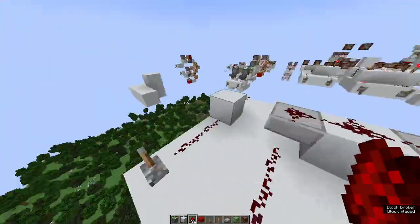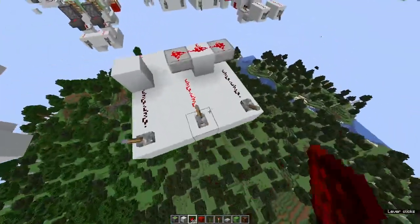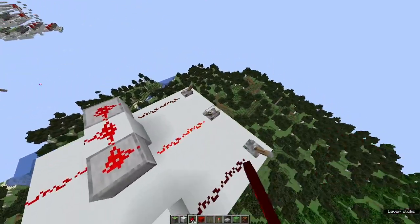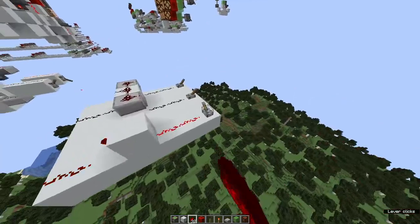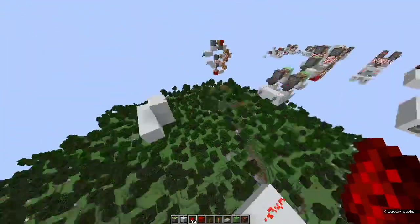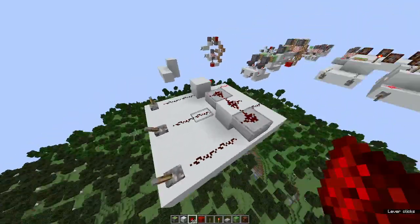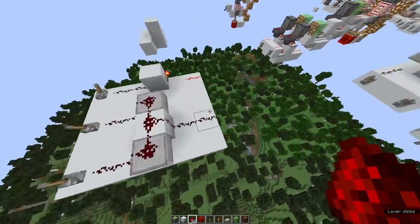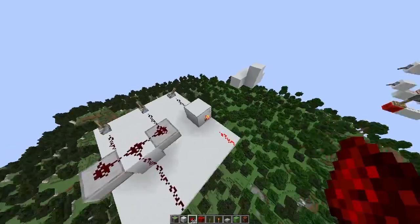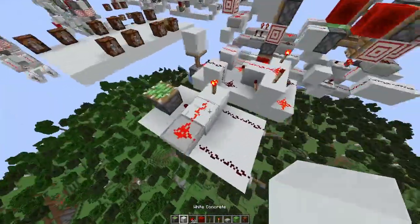So, the basic logic bricks of Minecraft are the OR gate, where one being on turns on the stream, and the NOT gate, where it inverts it. You can see how these are important. Essentially, the OR gate and the NOT gate make up the entirety of Minecraft logic.